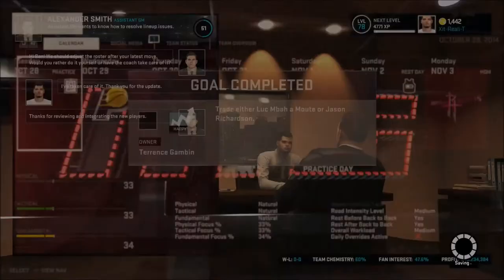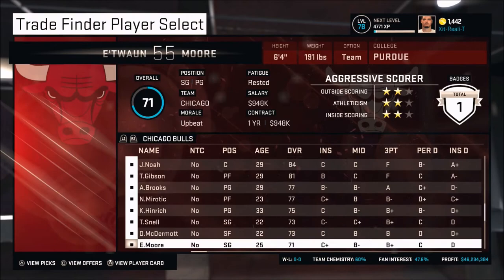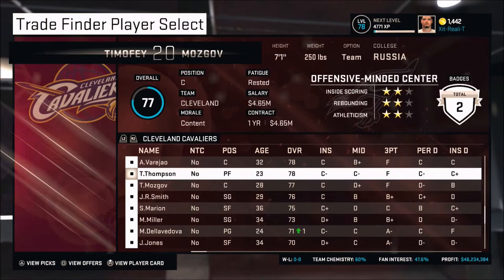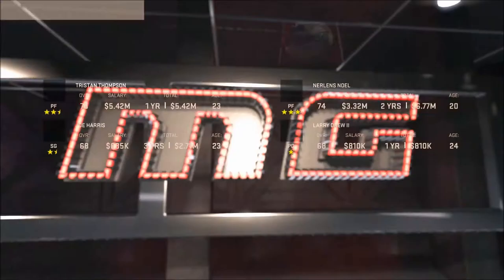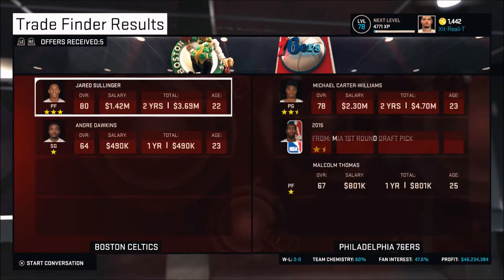I'm trying to get a whole bunch of young players who can develop into better players. If you get a young person that's over 70 overall, chances are he can be 80 to 90 overall by two years through. So essentially, what we're doing is getting a whole bunch of young players and simulating to improve them. I'm going to show you exactly how to improve them — there's a couple different tips and tricks.